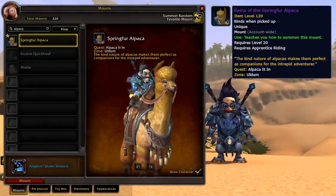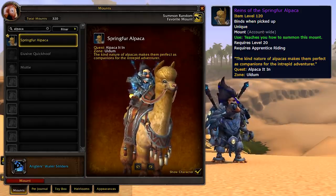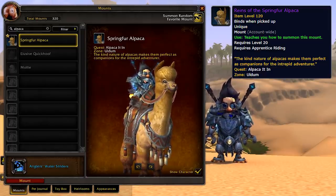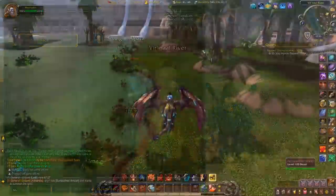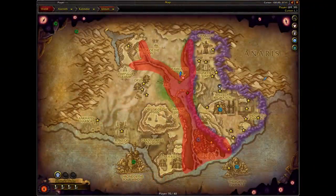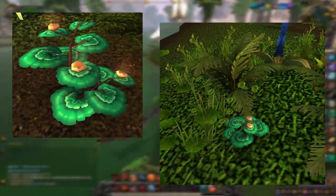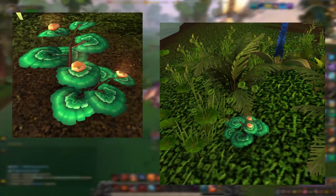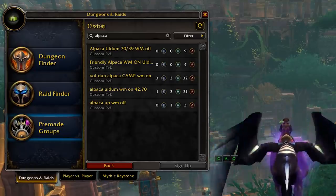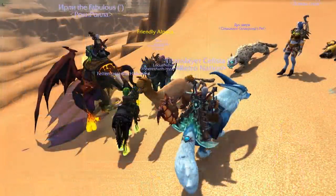Next up is the Spring Fur Alpaca. On the mount journal, it says it's from the quest 'Alpaca It In' in the zone Uldum. People on the PTR found this out before launch, and now it is going absolutely nuts on the live servers. All you have to do is find something called Gersahl Greens, which spawn all along the river in Uldum — you don't need herbalism to pick them up. They're just on the ground and look exactly like this, so you just fly up and down the river, preferably turning down your ground clutter to find them more easily.